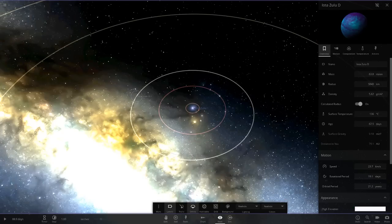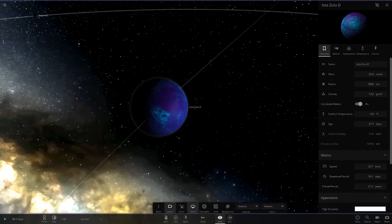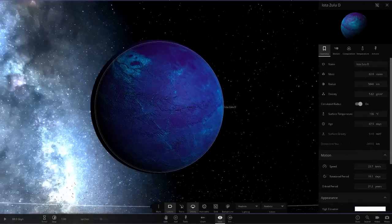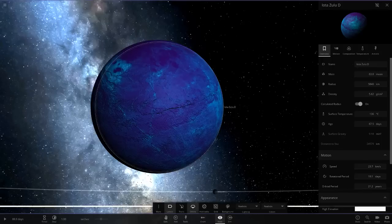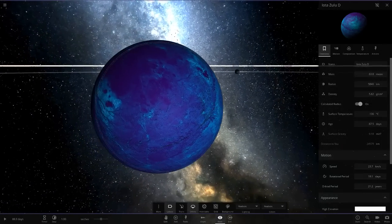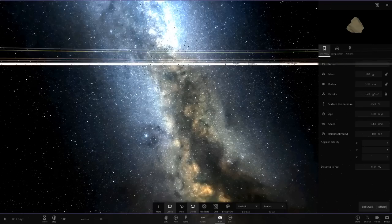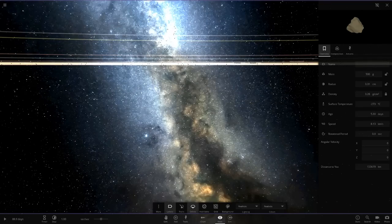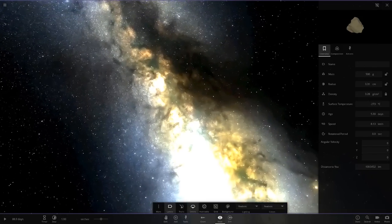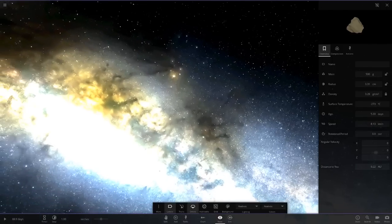Now we have planet D over here, which has cooled down in temperature compared to the last one. It's a lovely choice of color - light blue with a dark sort of purple. That's looking really really nice, a very nice choice. The background actually looks really cool too - you can see all the stars lit up in it.